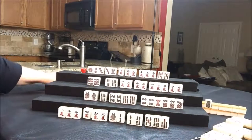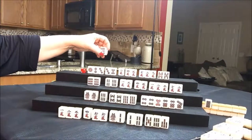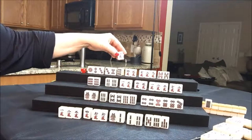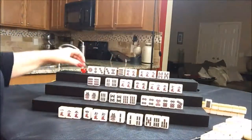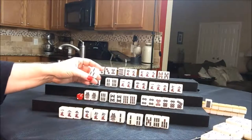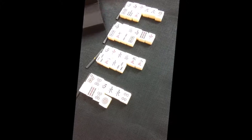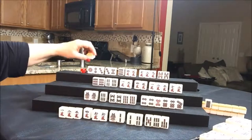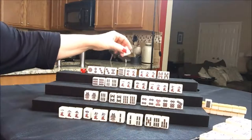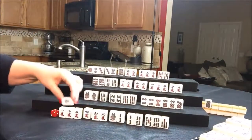Let's keep the Dora and discard two crack. Draw for East — one dot, discard. Draw for South — three bam, we can discard that. Drawing for West — eight dot. We already discarded it, there are three eight dots out right now. Draw for North — eight crack. There's already an eight crack in there, let's discard it. Draw for East — green dragon, discard.